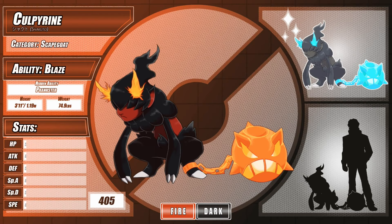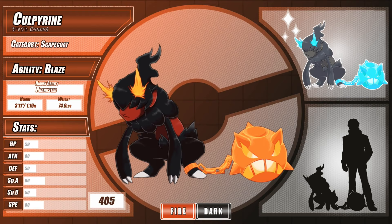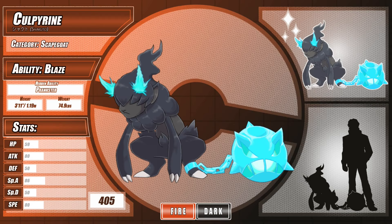Continuing on, at level 16, Raskul evolves into Culperine, the Scapegoat Pokémon. The burning energy within its body has emerged as a fire spirit, which Culperine keeps trapped inside its shackle. The relationship between the imp and the spirit is contentious, with the former seeking to avoid trouble and the latter encouraging it. Culperine avoids other creatures since it still cannot resist pulling pranks, and when it gives into temptation, what begins as mischief quickly spirals into widespread destruction.